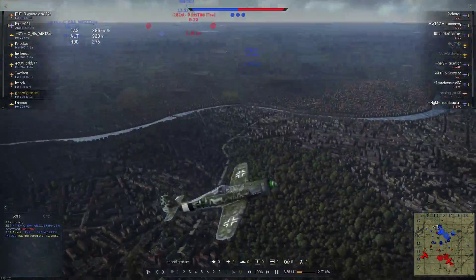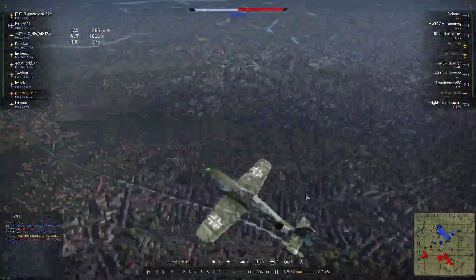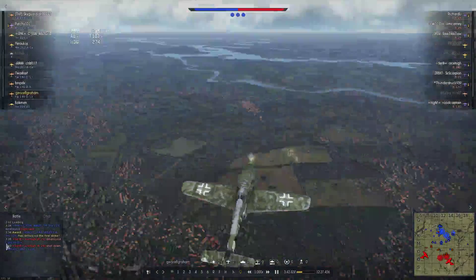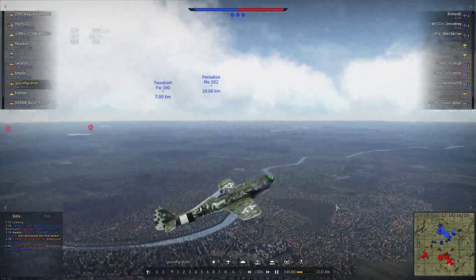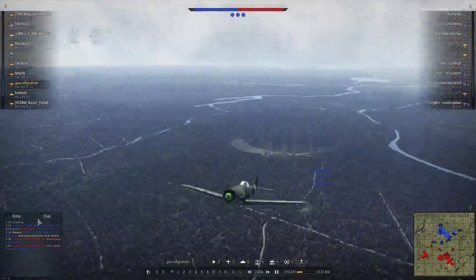Besides a little bit of speed — so it says on the stat card, and I'm not sure if that is totally accurate — I believe this is the slowest one by maybe about 17 kph or something like that. But they all climb very well, turn pretty slow, but are very good at high speeds and dives.